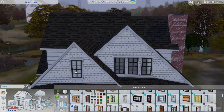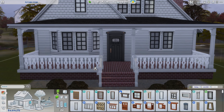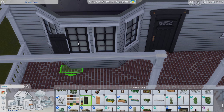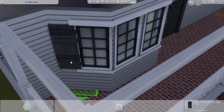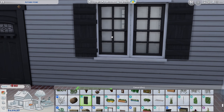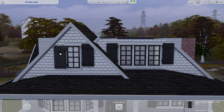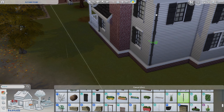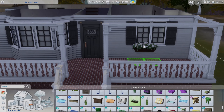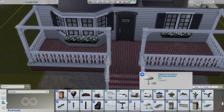I actually built the exterior of a whole other house - spent over an hour on it - and then realized I couldn't do the floor plan. So there is a whole other house ready that I may come back to later. For this build I wanted a black and white kind of feel, so we have black windows, black shutters, and black drain pipes, because autumn gets a little bit wet.